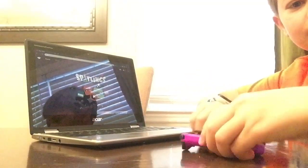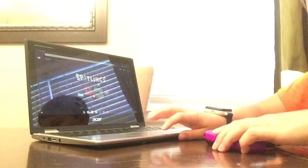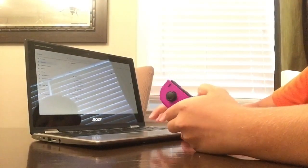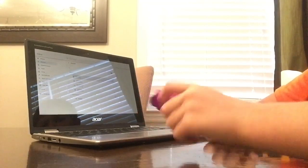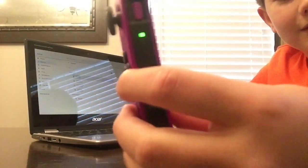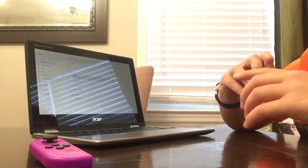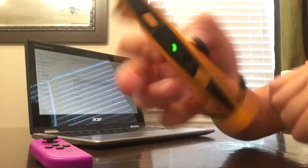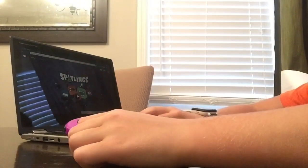I'm going to be using my Switch controllers because I couldn't really buy a Stadia controller. All you have to do is go to your Bluetooth settings and start pairing. It's connecting, and when it stops bouncing that means it's connected. This one has a very weird way of showing it's connected — the home button starts glowing blue, that's how you know it's connected.